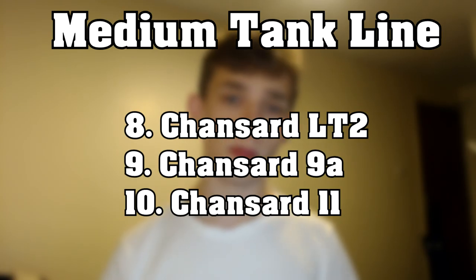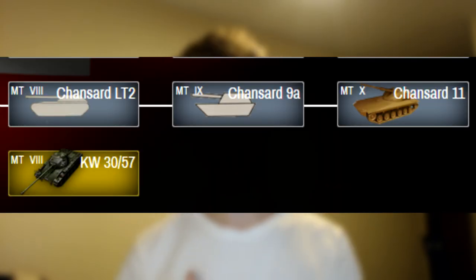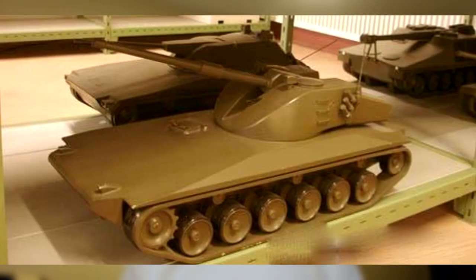The medium tanks also have a sub-branch which is the Chanzard. These are autoloading medium tanks branching from tier 8 to 10, stemming from that tier 7 which has an autoloader. These tanks will be similar to the French autoloading medium tanks but with smaller clips and a faster reload time, allowing you to be more flexible. They will be slower but will have better survivability, which is an excellent trade-off.